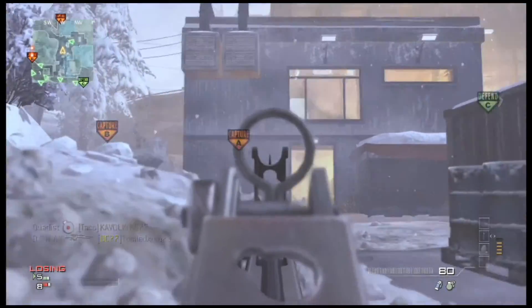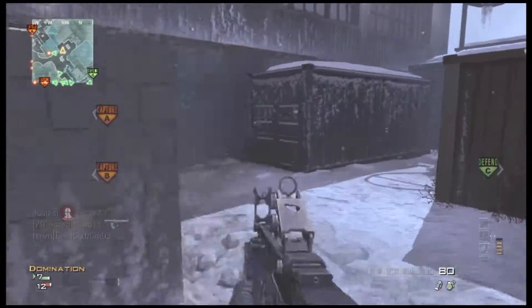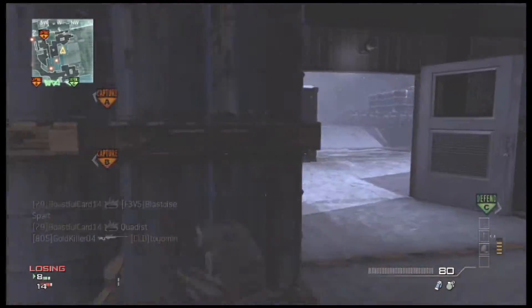Right here, I'm using this hill to my advantage to give me cover — strafing around corners so I can make sure that I don't go into a gunfight unprepared.